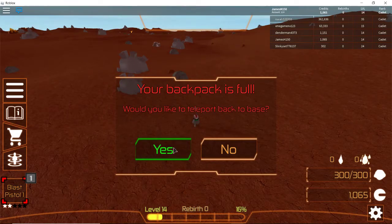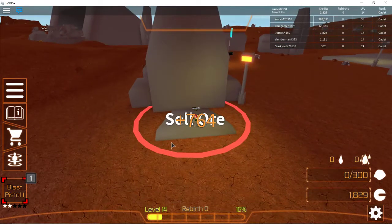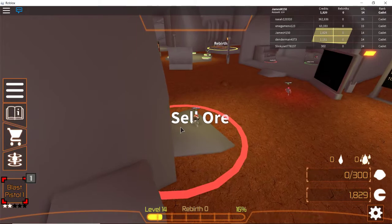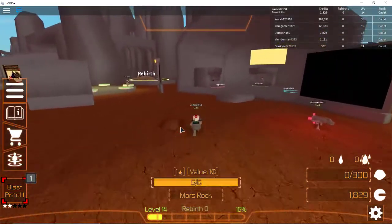So we got 1,065 — we'll sell this and see what we get. We got 764. Not too bad, not that great, but not too bad.